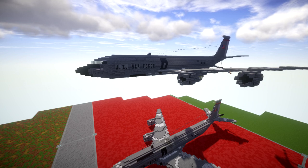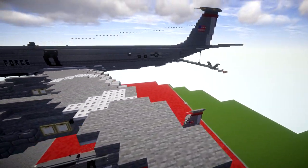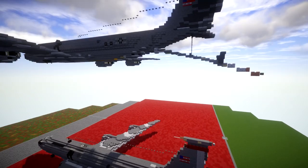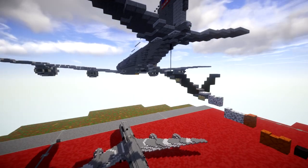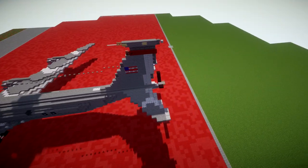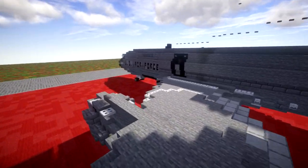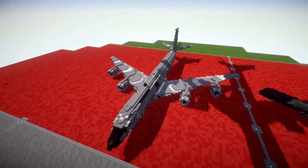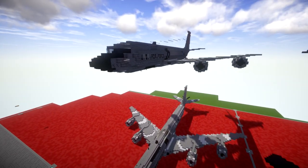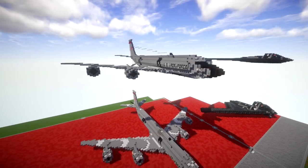Moving into more modern American aircraft, we have the KC-135 aerial refueler, one of the aerial tankers in service with the United States Air Force. We have the refueling probe here for the in-flight version and the landed version with it pulled up, complete with landing gear. A really nice looking aircraft and I do really want to get a tutorial for this hopefully sometime soon.